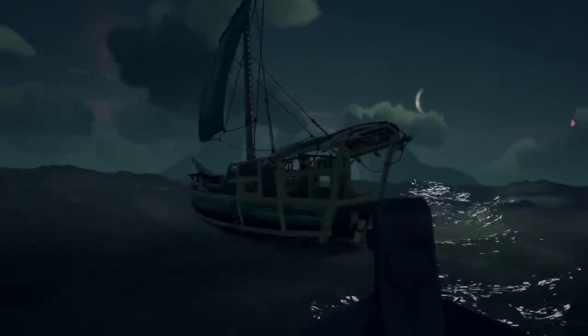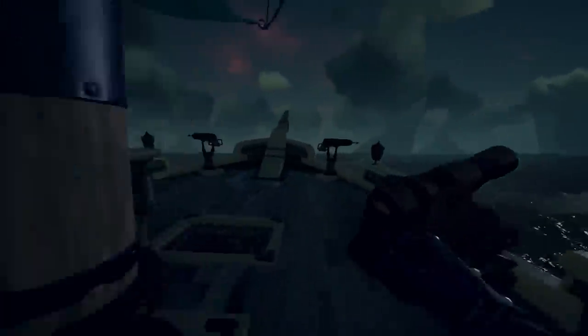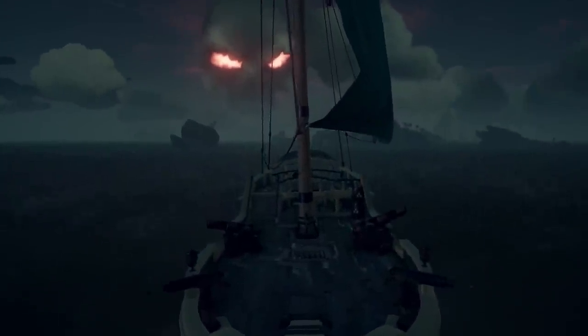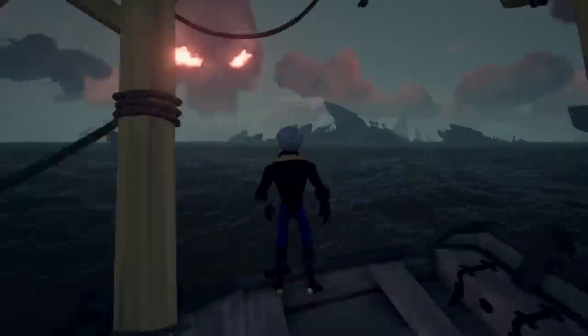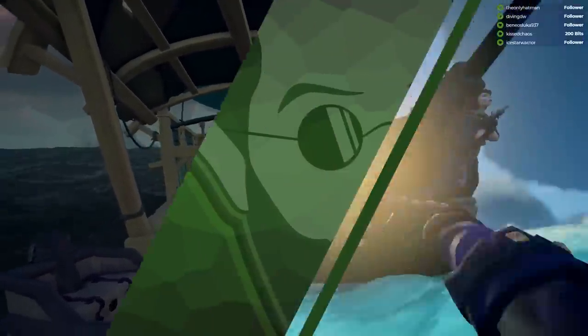Rowboats were introduced during the Forsaken Shores update and added two ways to board a ship. One: you can approach a ship that does not have a rowboat docked, and upon getting closer, dock the rowboat and proceed to ruin their day. Two: only on brigantines and sloops, you can use the height of the waves to climb onto a docked rowboat on a ship — sometimes waves push you so high that you can climb on it. In galleons, rowboats are set at a height that waves usually do not reach.